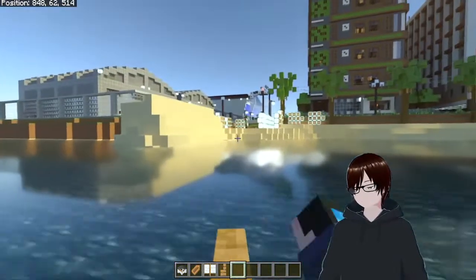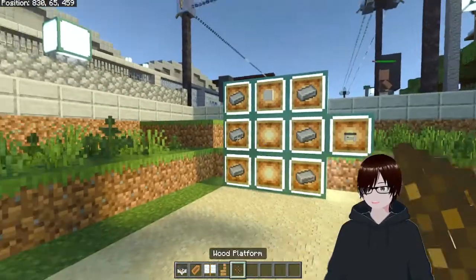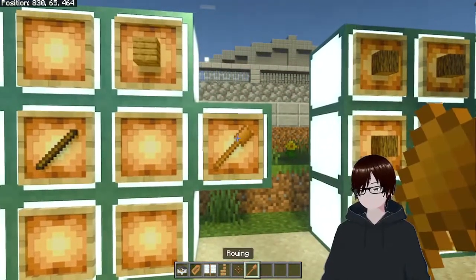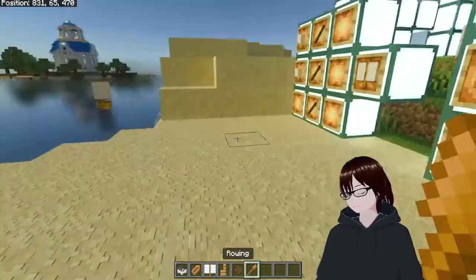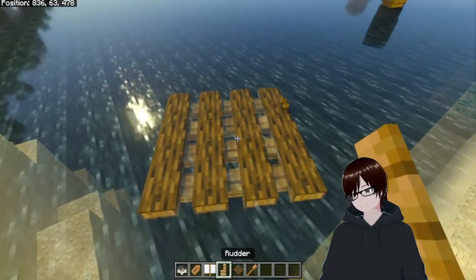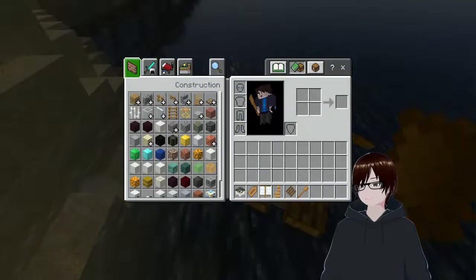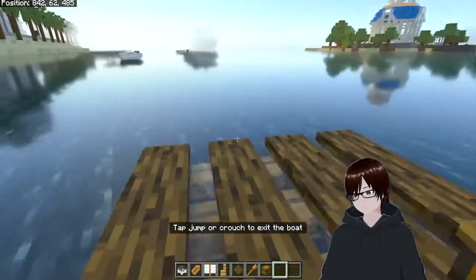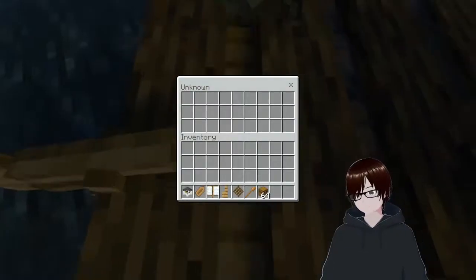Now we're gonna go to the raft. Six pieces of logs gives you a wood platform. Same thing — you need a rudder. You're also gonna need a rowing stick: two sticks, one plank. After that, you place the wood platform, the rudder, and the rowing stick. And if you want, you can place a chest on it — it'll start breaking a little bit, but it'll still work, and you'll be able to use the inventory of it.